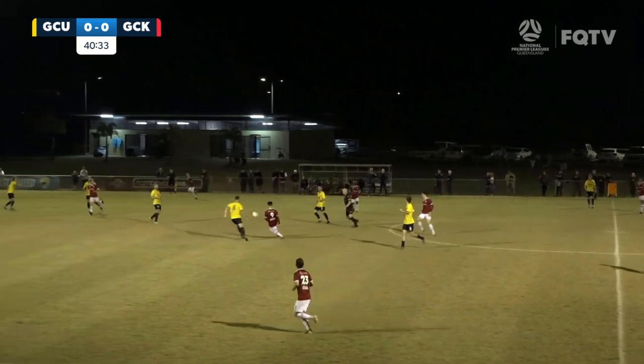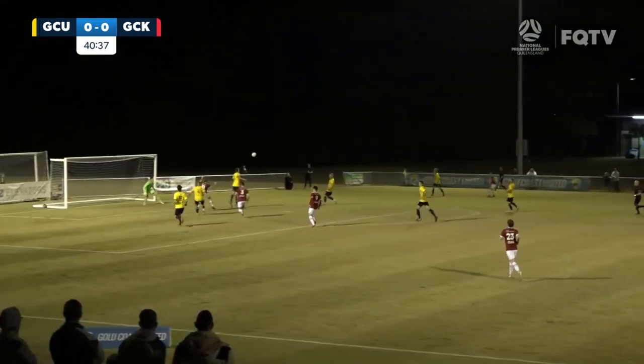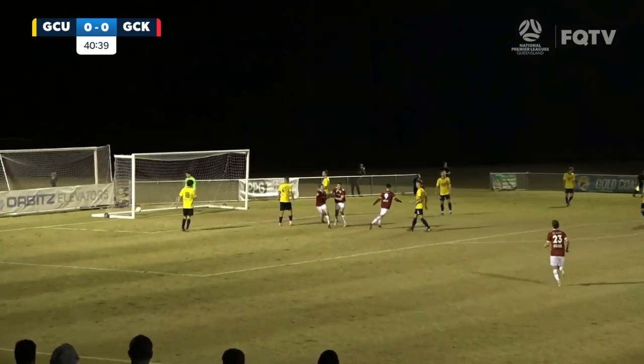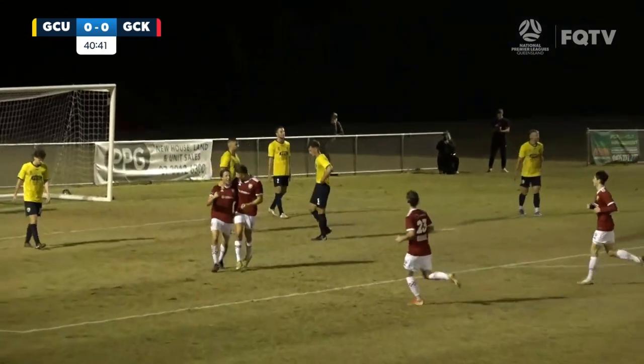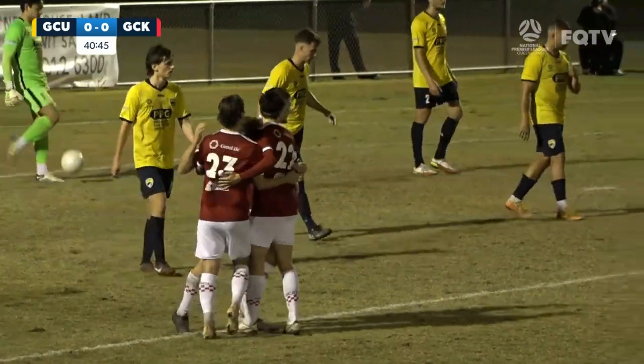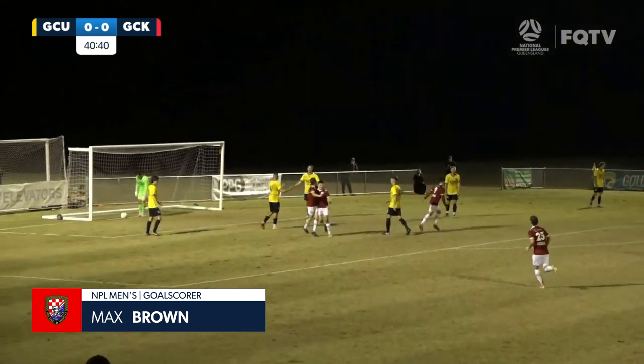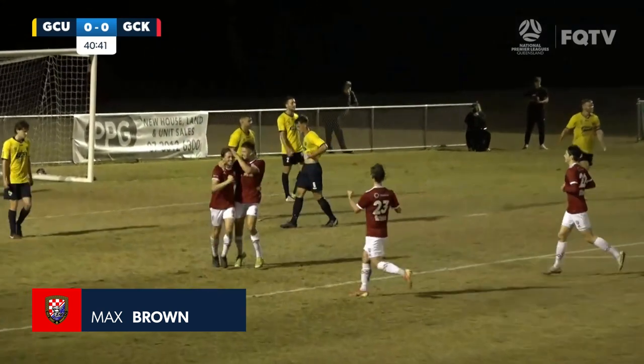Ludwig forward for Miratovic and he's got Walker out wide. Brown making a run through the middle. Max Brown! There's the breakthrough. Gold Coast Knights strike first in the derby and it's Max Brown with the header. Brown making the run, able to split the difference between the two defenders, and not a whole lot Riley could do about that one.